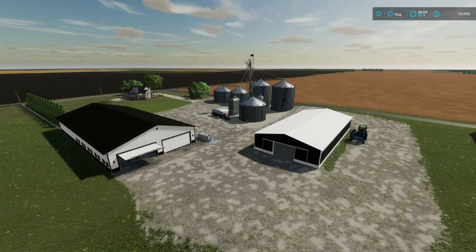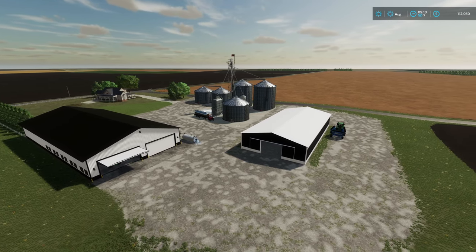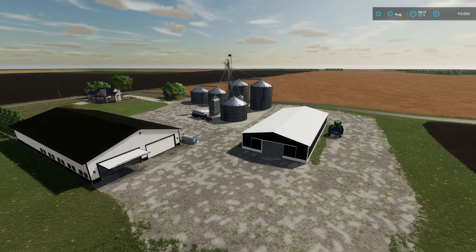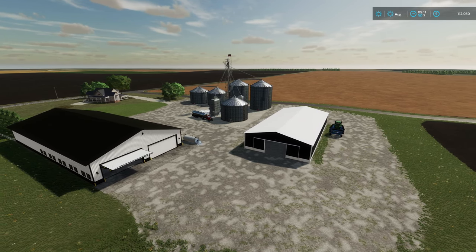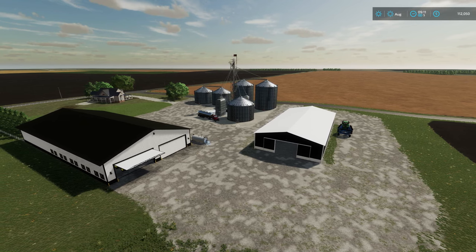That's just a quick tour of Deer Creek by Central Ohio Modding. It's a really neat map — it has the anhydrous and the corn dryer built in, so no additional add-on mods are needed. Hope you enjoyed it and found it useful. Please make sure you give this video a like and go check out Central Ohio Modding — their link will be in the description below. Thank you guys so much for watching. Hope you have a great day.